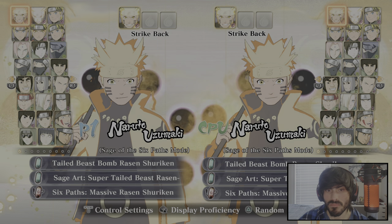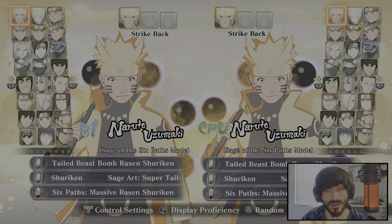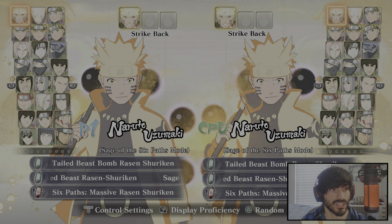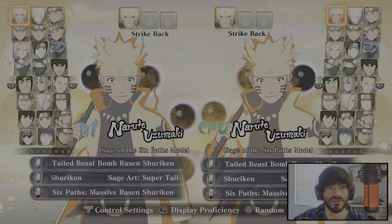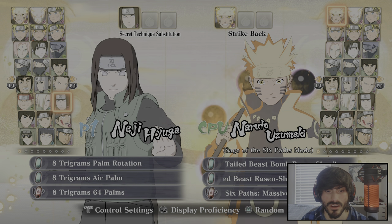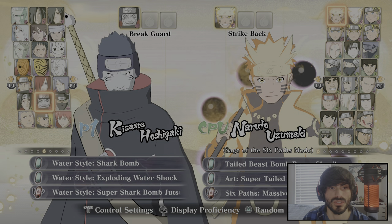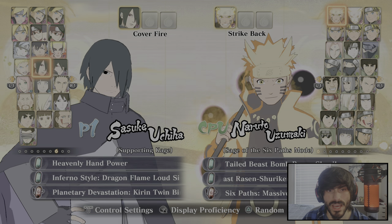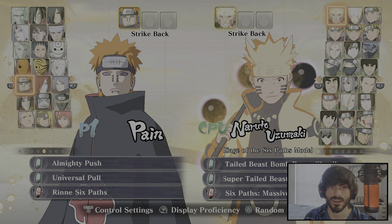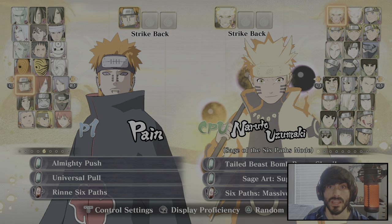Next, I would recommend picking a good team. I'm going to give you some examples of good main characters and good support characters. Some good main characters: Storm 3 Kakashi is a strong character. Neji is a strong character. You could use Minato, the new Sasuke, Baryon Mode Naruto. The Sarutas are great as main characters. Gaara is a great main character. Pain is a great main character. So there's a handful to pick from.